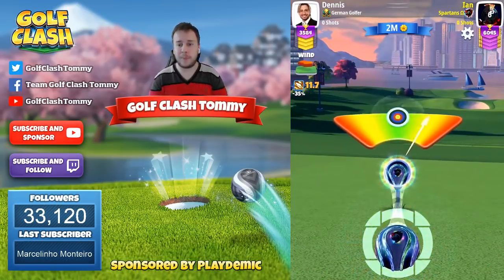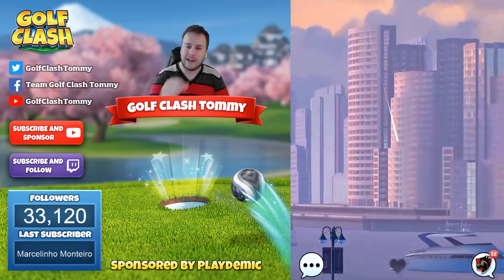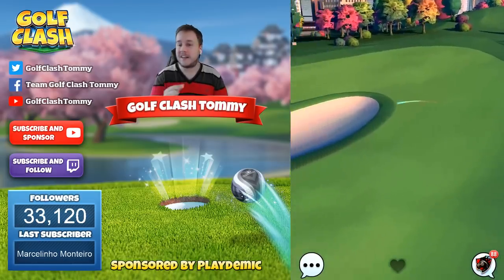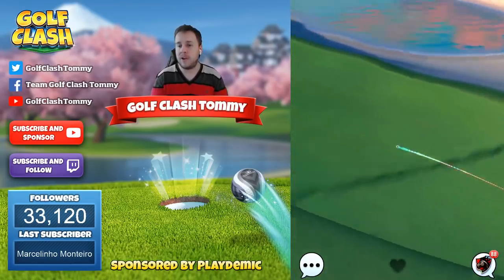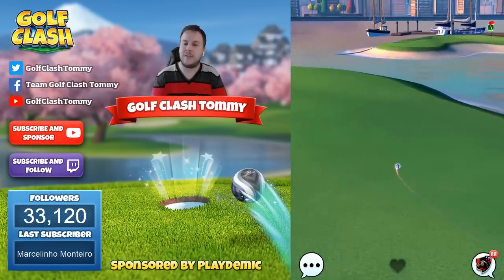You don't have to play with a power four ball, and just to make sure you understand: this ball has wind resistance three, sidespin three, and power four, which is a Kingmaker X. So those are the stats on this ball.